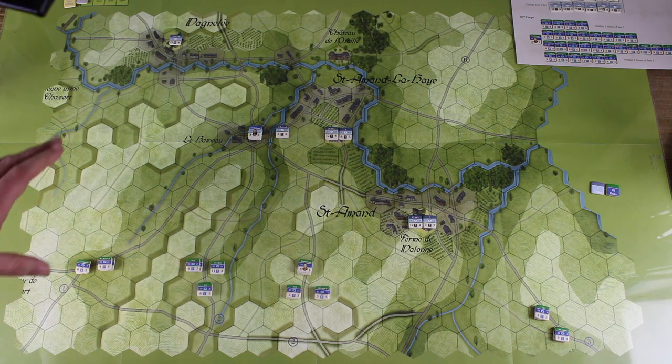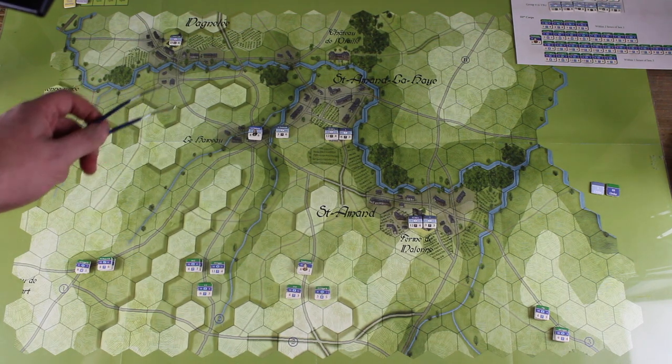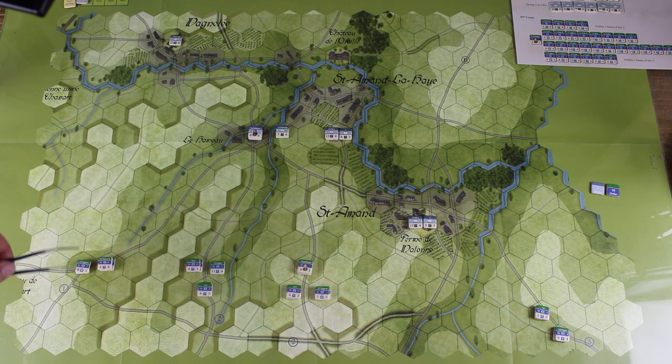The game comes with two maps for the main event, and on the reverse of those two maps you have the first two scenarios. This is scenario number one. The map is absolutely gorgeous, though there's a little bit of glare from the lights.